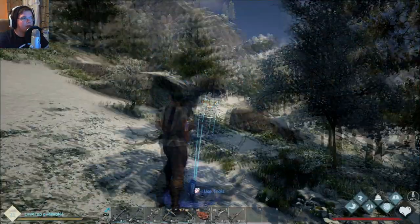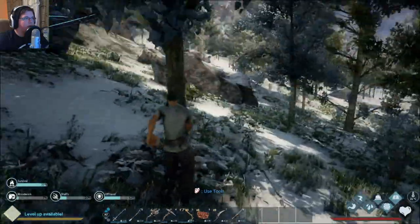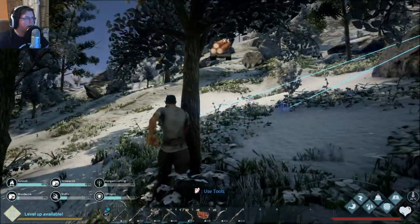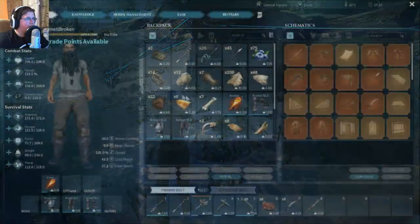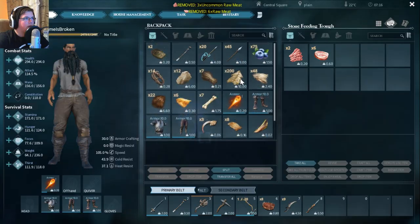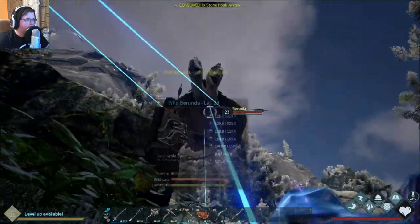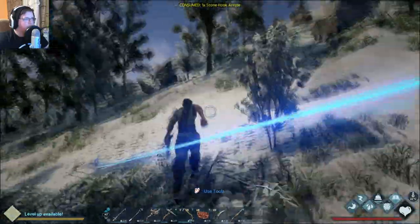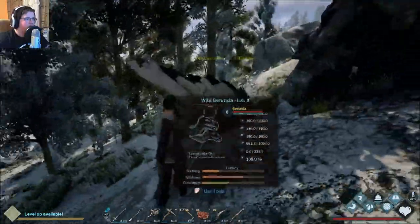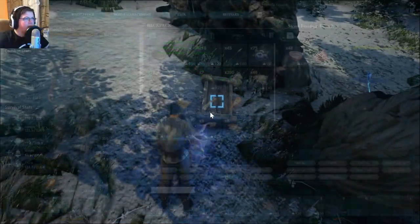We can set up another one right here but we gotta get some materials and do it fairly quickly. So we've got this - use, use, use - place it on the floor and quickly stick in some meat. I'm gonna grab some meat from the other one. This one's gonna tame a lot faster. This one's constitution is already super low so we gotta watch them because they're gonna start tanking pretty quickly.